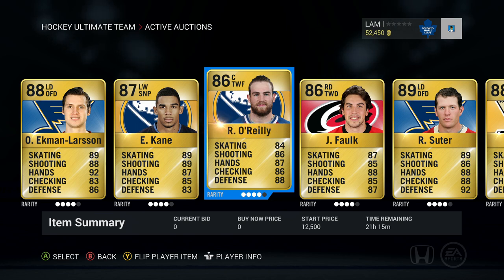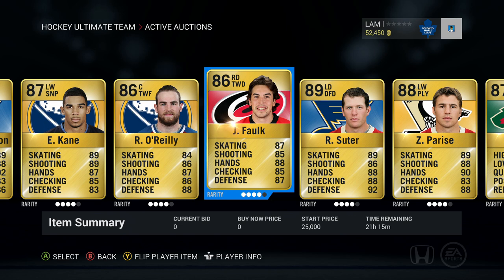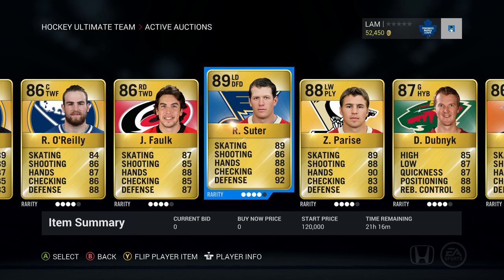There's also Justin Falk on the Carolina Hurricanes — 86 overall this year, start price 25,000. Next up we got Ryan Suter, who does have a St. Louis team change on him, but you can find him on the Minnesota Wild. He's definitely a first-line left defender for any team.